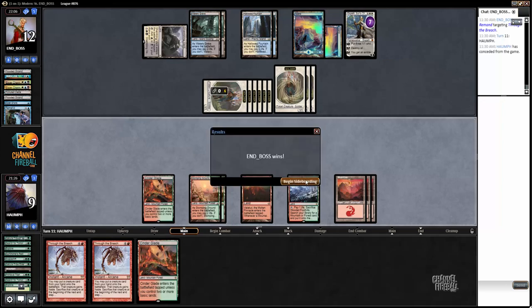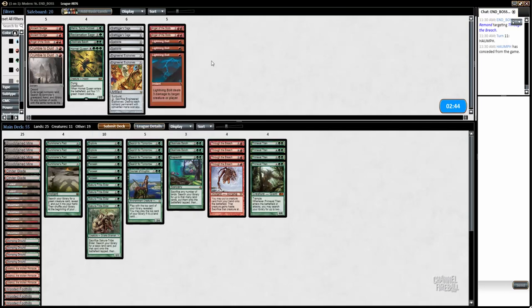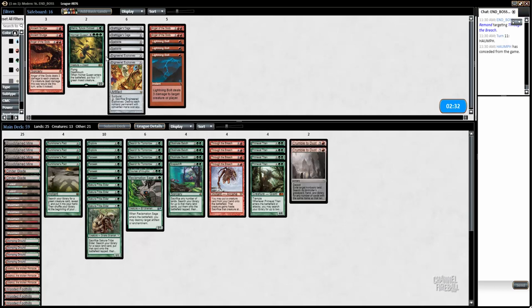All right, that wasn't great for us. We have nothing cool in the sideboard for this matchup. We take out some cards, bring in a four-mana 4/4, a Reclamation Sage, maybe some land destruction, and call it a day.